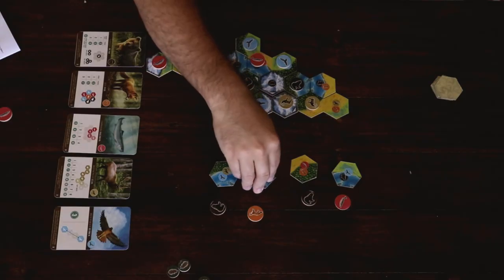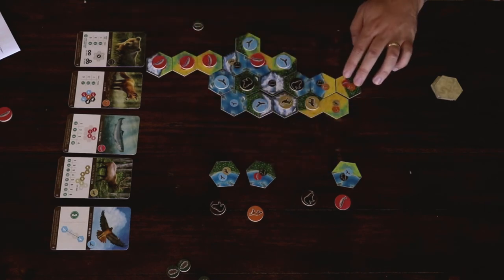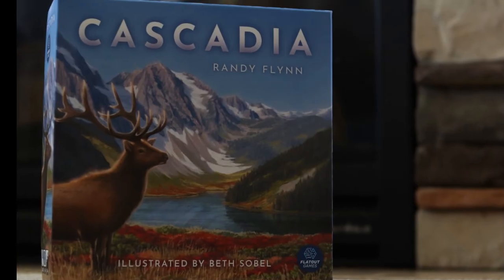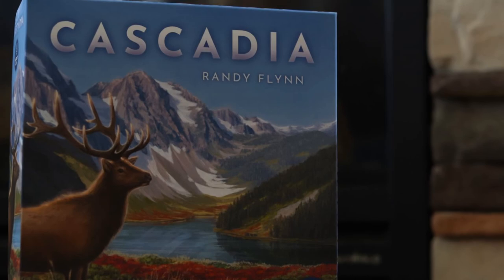This second game in FlatOut's tile-laying line is another huge win. It stands out from its predecessor in all the right ways, offering a less restrictive tiling experience that's both pleasing to look at and relaxing to play without being so light as something like King Domino. I think this is very much worth checking out — something that I thoroughly enjoyed. That is Cascadia from FlatOut Games, designed by Randy Flynn with art by Beth Sobel.